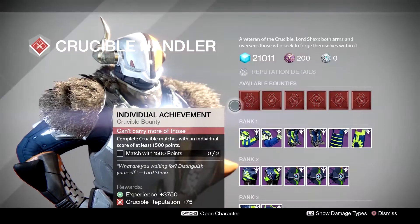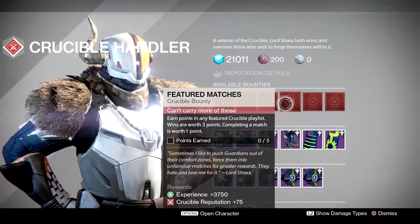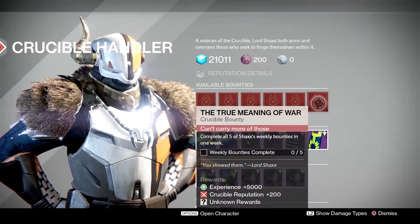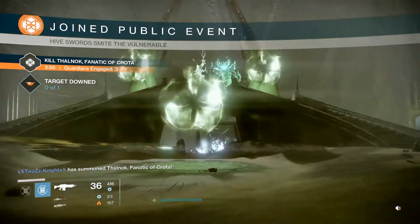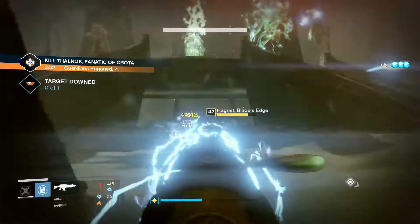Don't forget to visit Lord Shaxx in the Tower for some weekly Crucible bounties. Completing 10-5 will unlock the 6th one, and for that 6th bounty you will get a Rank 4 tier reward. The Court of Oryx Tier 3 boss for this week is the Fanatic of Crota — fairly easy to kill if you've got a good team and you know what you're doing.